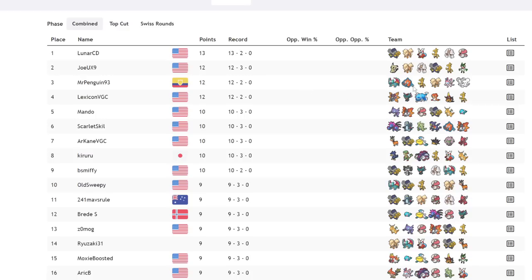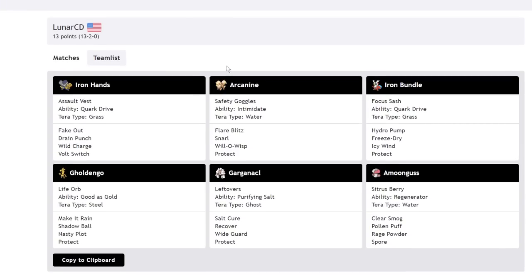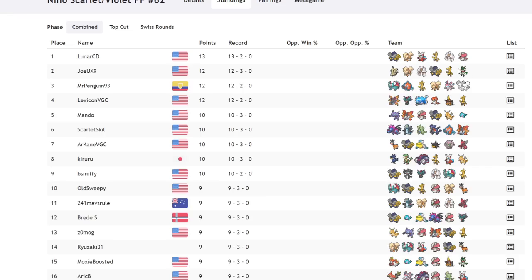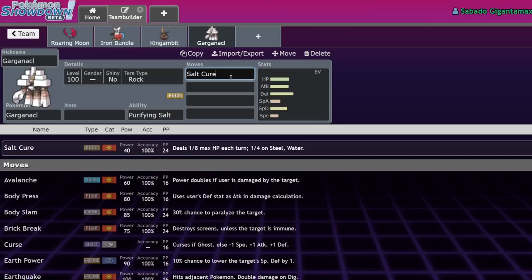Iron Hands ended up winning the whole tournament. Lunar CD won with an Assault Vest Tera Grass Iron Hands, Safety Goggles Arcanine, Iron Bundle with a Focus Sash, Life Orb Gholdengo with Nasty Plot, a Gargancl, and an Amoonguss. This team looks absolutely incredible and it's no wonder it won. Second place, Joe UX9's team, is kind of similar — a hyper offensive mode but more than anything a bulky cycling team centered around Gargancl, which is one of the best Pokemon right now. It has this move called Salt Cure.